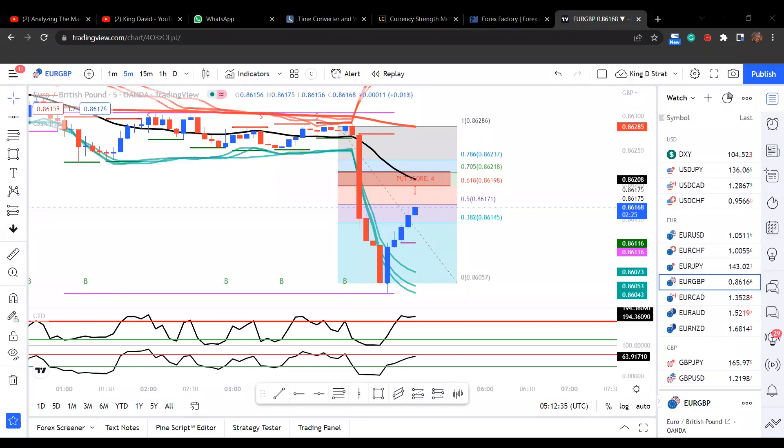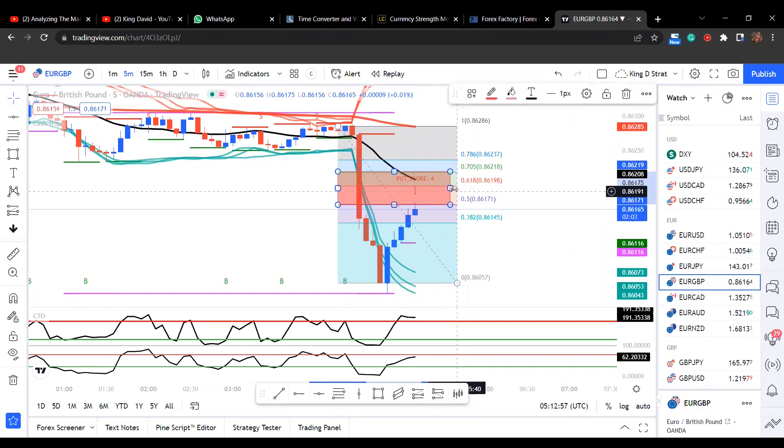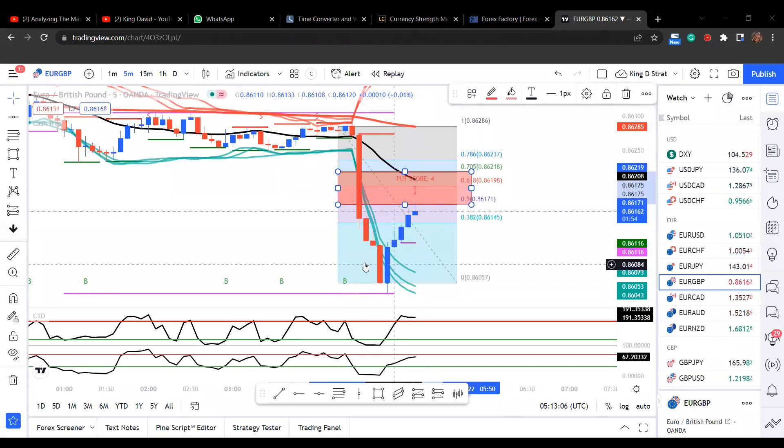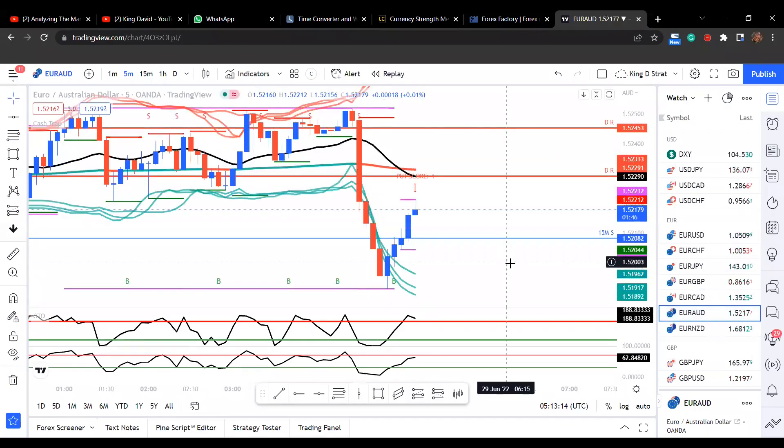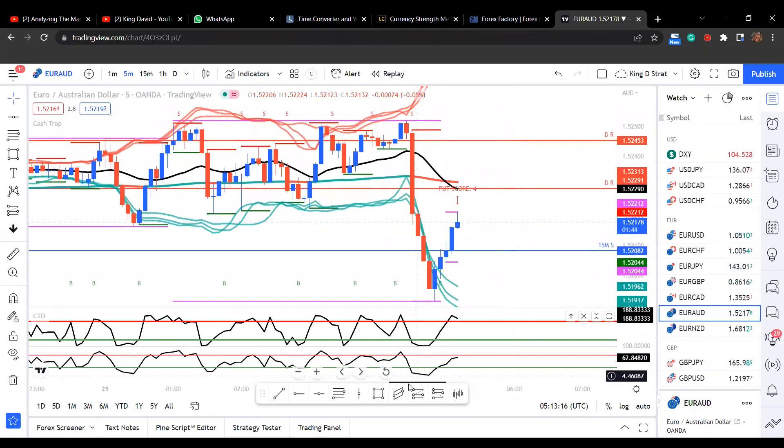173 — good, that's a good entry there. So let's see what happens. We are in at the 170-173 area. The reason why I will give you more time is because USD/JPY has the same setup.